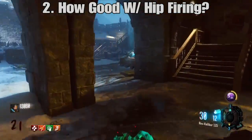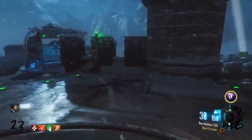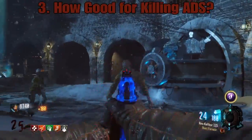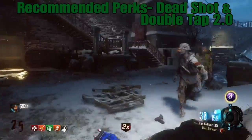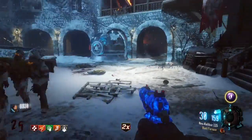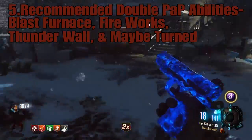Hit firing against a horde of zombies should take them out after a good while. If you aim down sight, aim for the head obviously, and that's a very good approach for this gun. If you want a double pack-a-punch ability, I'd honestly recommend Fireworks, Blast Furnace, and Thunder Wall. Dead Wire not so much. If you want to use it as a point gun, go for Turned.